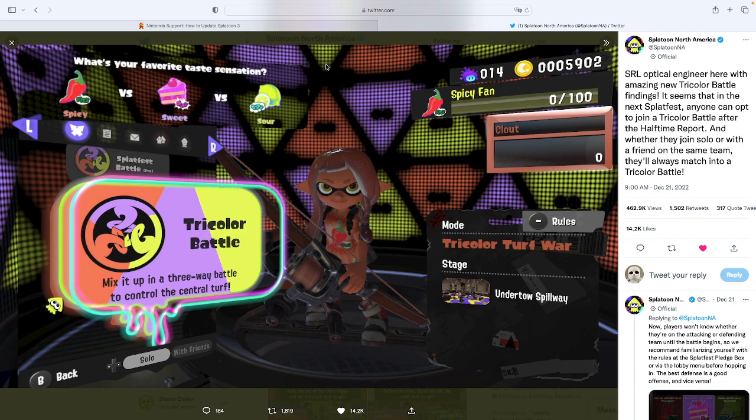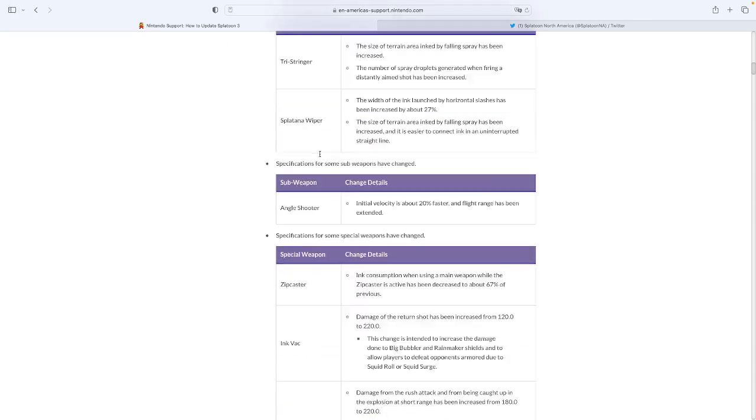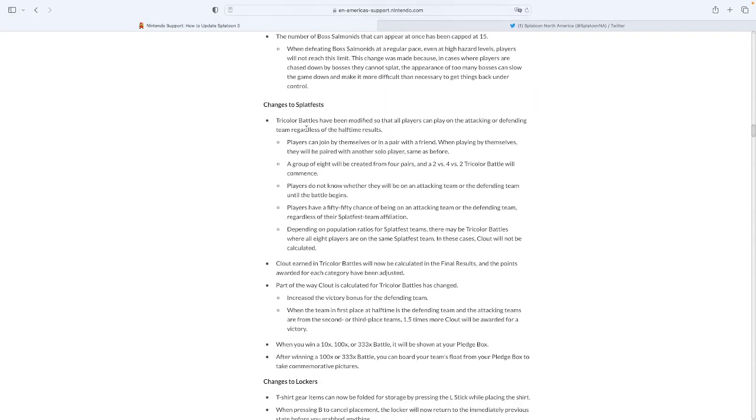We haven't seen what Undertow Spillway is gonna play like yet for tri-color, but it might be very interesting. It is a new map just in case you guys are wondering. Also on the Splatoon 3 update page, if I scroll down here — yeah, changes to Splatfests. The main thing about tri-color now is that tri-colors have been modified so any player on any team can be attacking or defending.